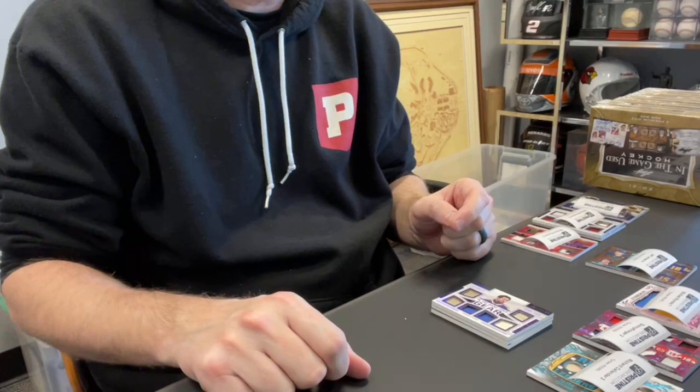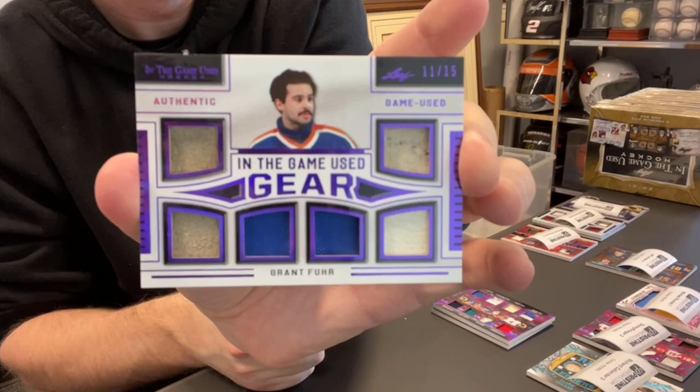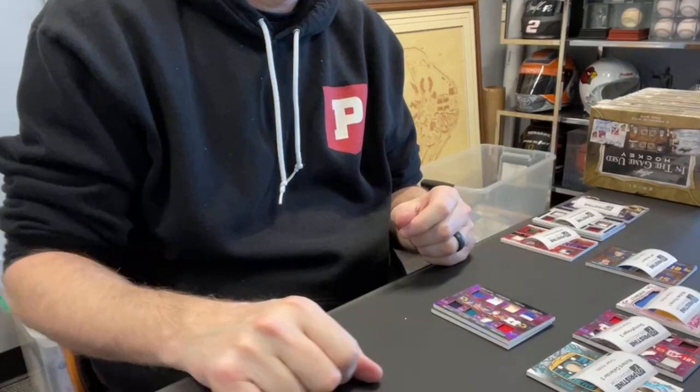Bill C., card 18 — this one's yours. This is a six-piece out of 15 for Grant Fuhr. Nice-looking card. Bill C. Carlos E., spot two, card 19 — you're up next.